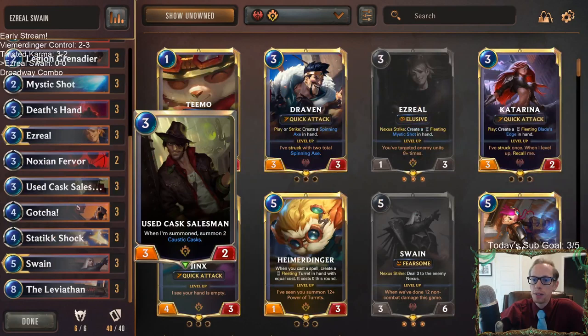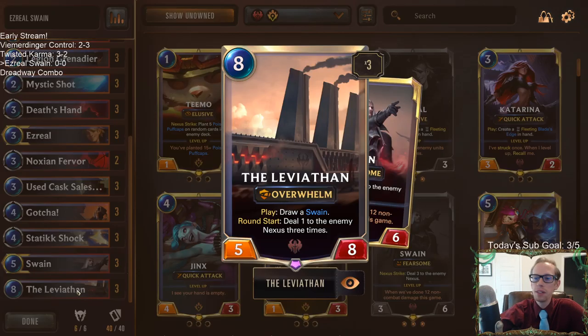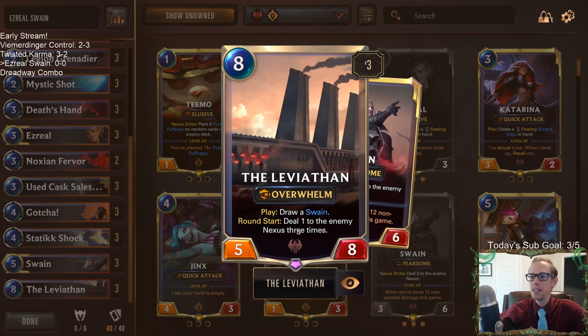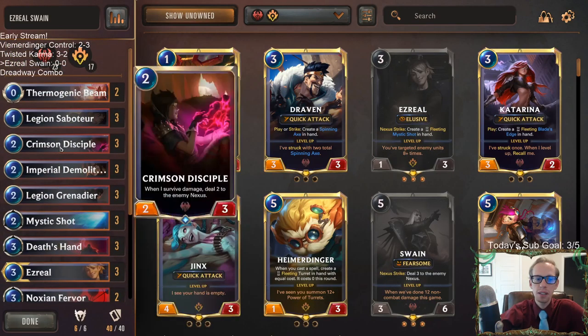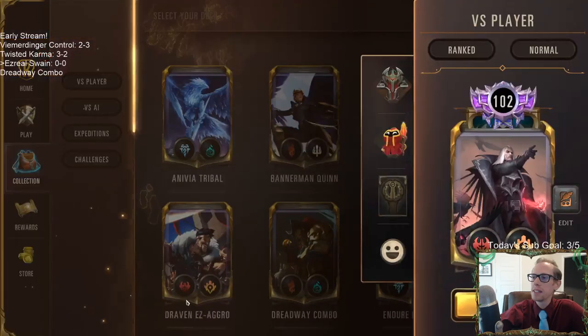We can also do that with Ezreal. And then the last thing late game, we got the full three Leviathans. This is just a sweet card — a 5/8 Overwhelm. Round start, deal one to the enemy Nexus three times. That is crazy. So yeah, we got the full three Leviathans at the top end. That's Ezreal Swain — let's give this a try.